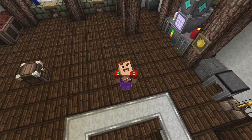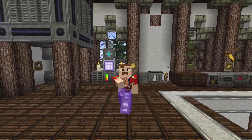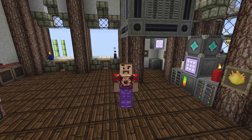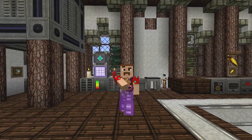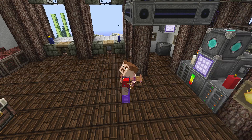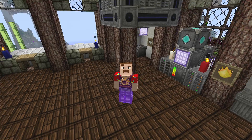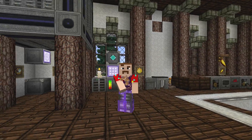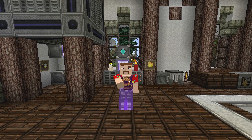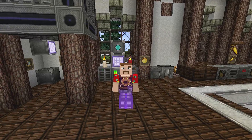Hello, guys, and welcome back to CatDogPigDuck Glaze on Feed the Beast Horizons. If you remember the last episode, we created some resonant energy cells. We created those using Enderium and they hold like 10 million Redstone Flux, which is insane. That is the highest tier energy storage I think we're gonna get, at least in this mod pack.